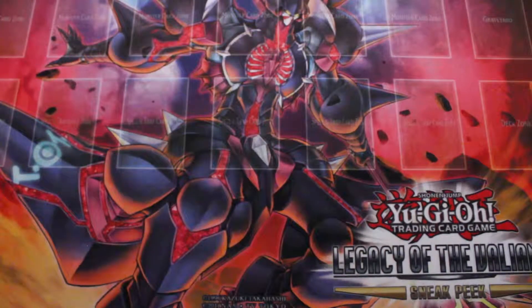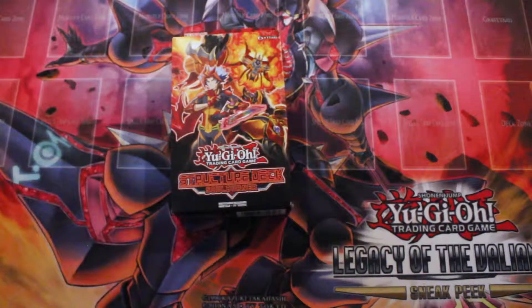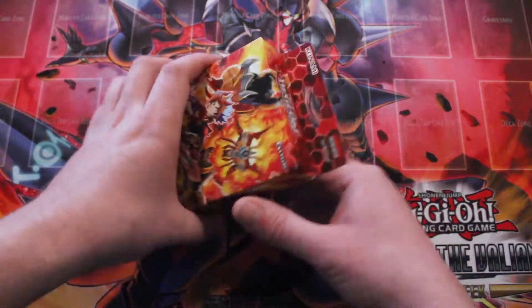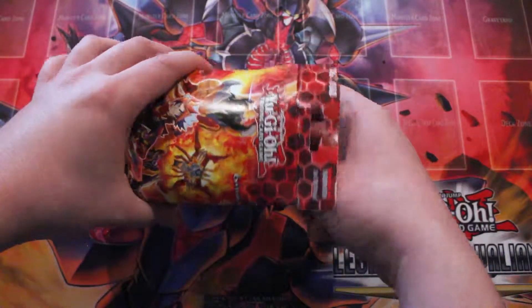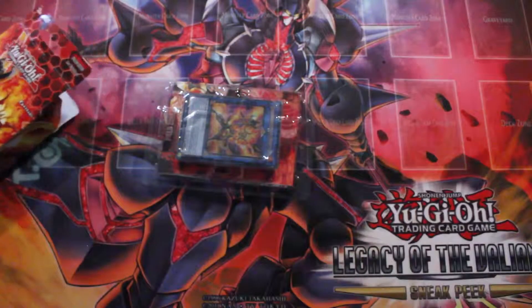Howdy y'all, Yu-Gi Openings here today with yet another video. Today I've found something I've been wanting to open on this channel, but it's been hard to find until recently — that would be the Soul Burner Structure Deck. Basically, get three of it plus a couple of other cards and you have the best competitive deck right now. It's Salamangreat, let's go ahead and get this open.